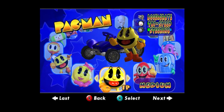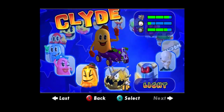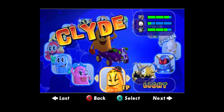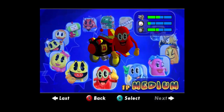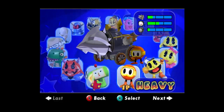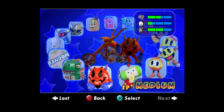We chose Pac-Man last time, so who are we gonna pick this time? I feel like playing a lightweight, so that'll leave me with either Pinky, Clyde, or the Prince — and Junior and Irwin as well. You know what? Let's play the Prince.